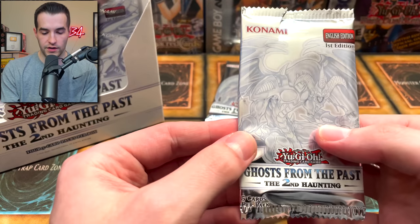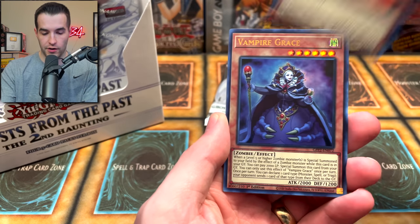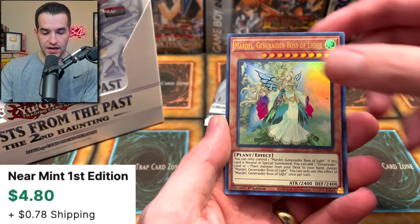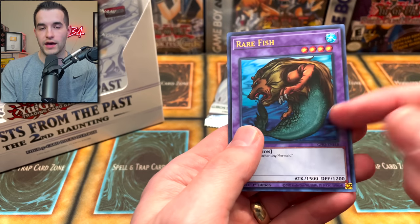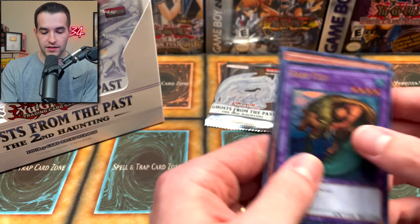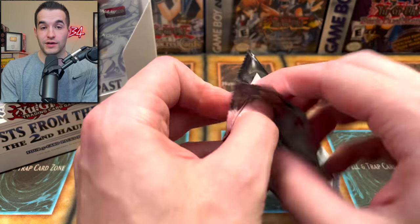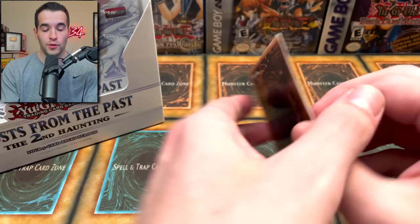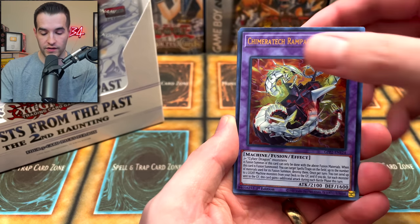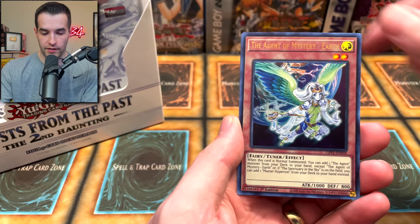Dark Magician the Dragon Knight — this one did not have a reprint. It was out of the Legendary Dragon Deck. We've got the Red Dragon Archfiend. Very nice. Master Hyperion, Vampire Grace, the Maradel. We've got the Rare Fish — this actually only had a common printing in one of the Astral Packs, so that's nice. Insector Hornet — the Insectors are getting a lot of prints recently. Blue Eyes artwork.